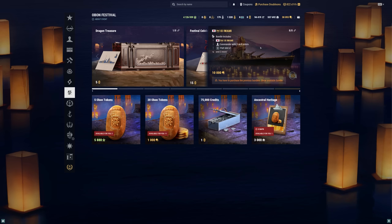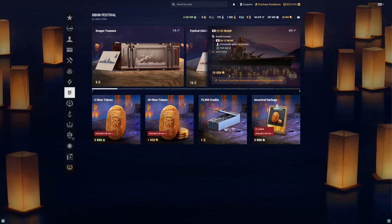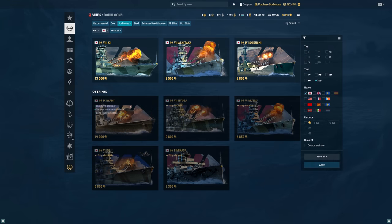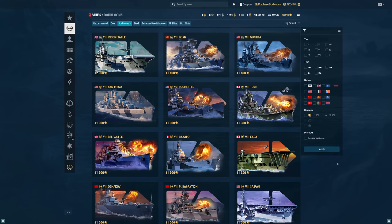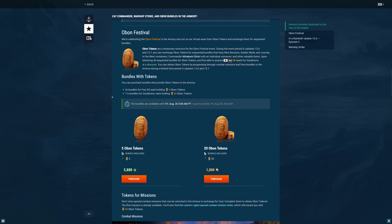We'll get into some gameplay in a little bit. I'll show you what the Iwami is actually like in some battles if you are interested in getting this ship, but we've got to discuss the festival and the monetization method first. The final bundle is still 10,000 doubloons, which is quite a lot considering the Iwami is still available for 19,300 doubloons in the premium shop. We can see in the news section how many tokens we can actually earn for free without spending real money.